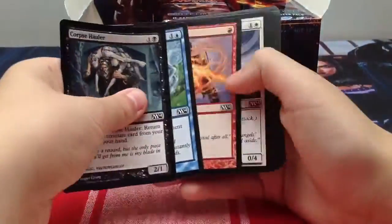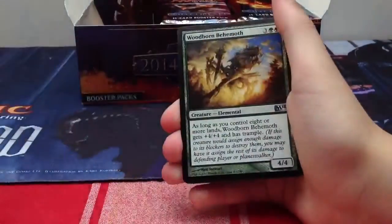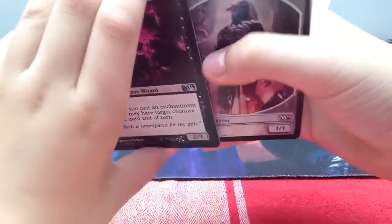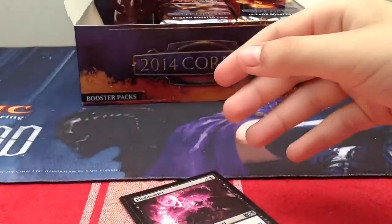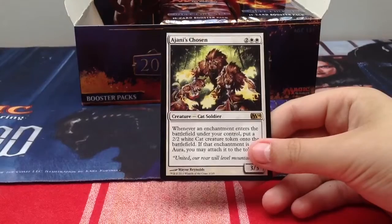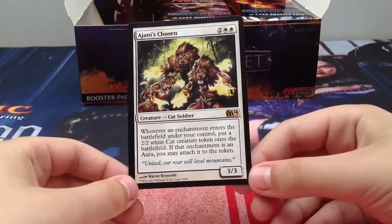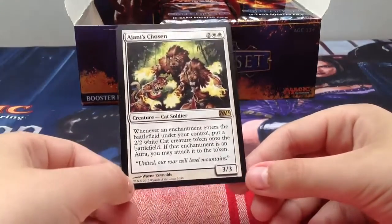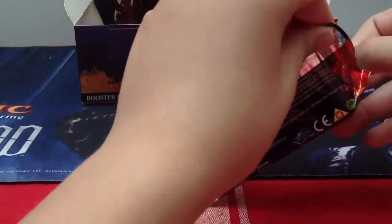A Blessing, Woodborn Behemoth, and a Blight Caster. Sliver token - they changed the slivers into Predators. Our rare is Ajani's Chosen - just when I talked about it! Two generic two white, a 3/3. Whenever an enchantment enters the battlefield under your control, put a 2/2 white cat creature token onto the battlefield. If that enchantment is an aura, you may attach it to the token. Still no Young Pyromancers or money cards.